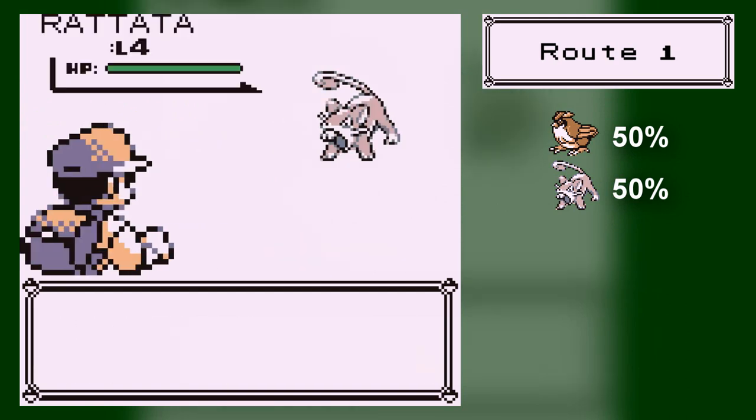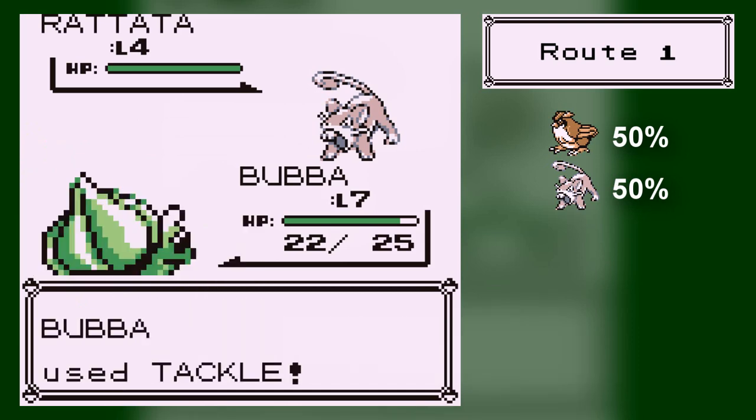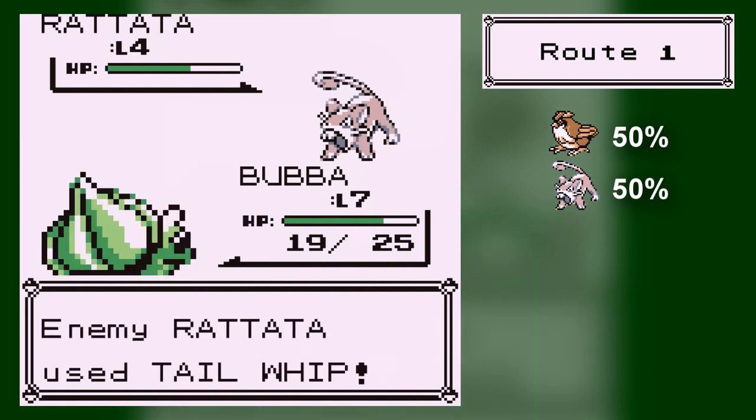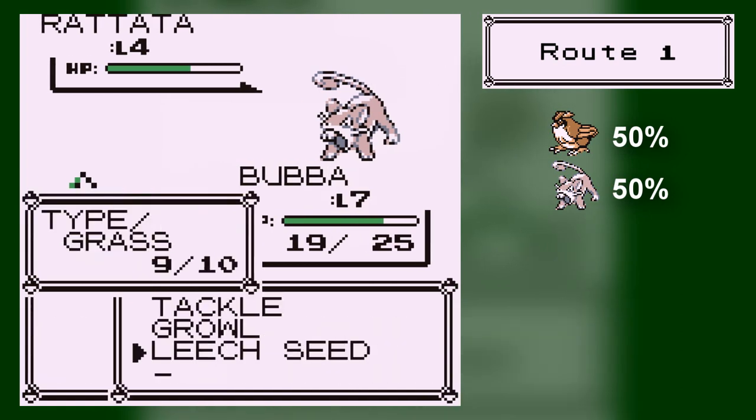Anyway, that's another Rattata. Bubba! I should probably use Leech Seed at some point in time. We'll use it right now. He evaded it. That's great. Evasion is based on speed, by the way. If it says you missed, that's because different attacks have different accuracies. And if they miss, that's just bad luck.